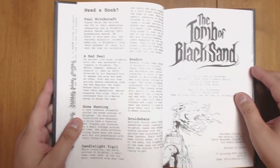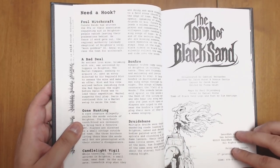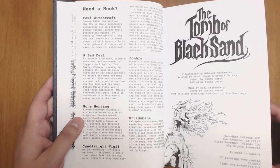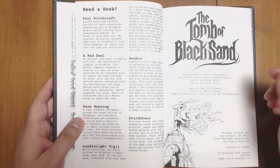There's a section for adventure hooks — some reasons why your players might want to get involved. You can quickly throw them in with one of these excuses. Essentially, people are disappearing, and there could be a number of reasons why that is happening. This is illustrated by Gabriel Hernandez, the same illustrator who worked on Hot Springs Island.